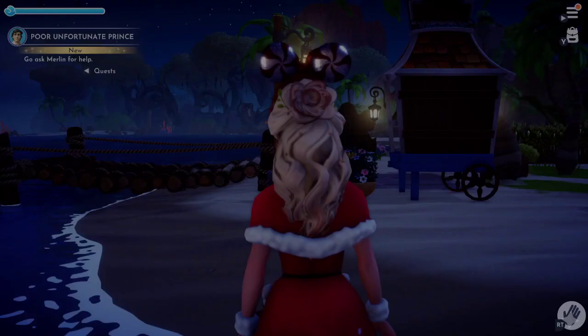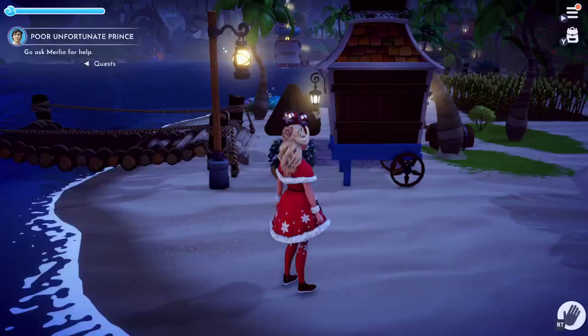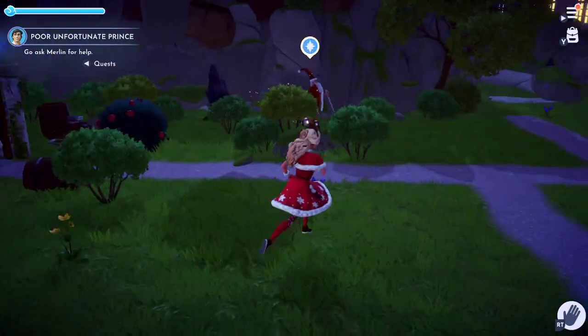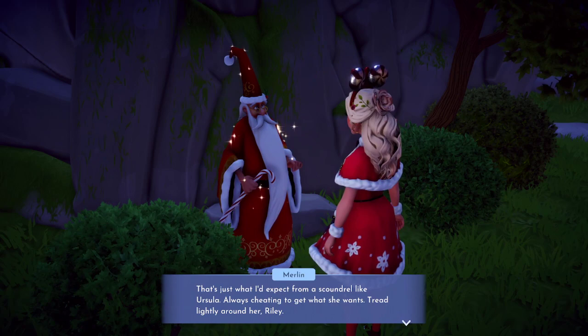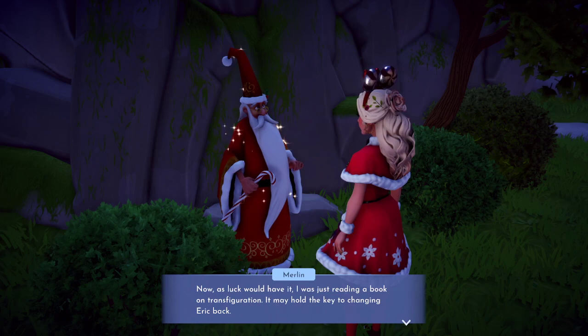Okay, let's go ask Merlin for help. Merlin! I hope we can get Eric back soon. I really want to get him back. Oh, there you are — quit moving! Prince Eric was in the sea, in Ursula's clutches, all this time. She gave him back his freedom but not his body. That's just what I'd expect from a scoundrel like Ursula — always cheating to get what she wants. Tread lightly around her, Riley. Now look what happened — I was just reading a book on transfiguration.